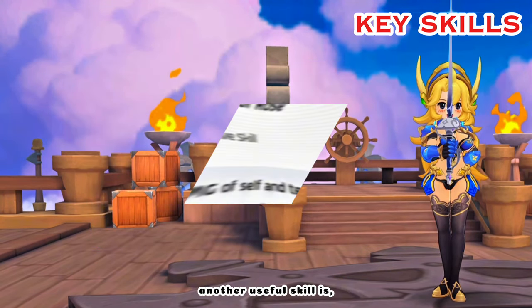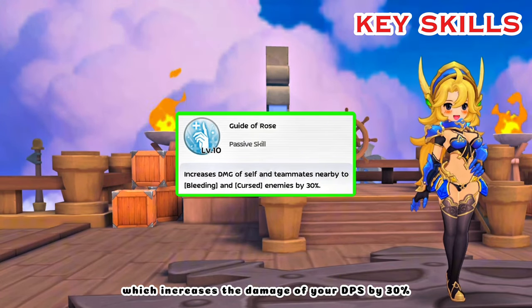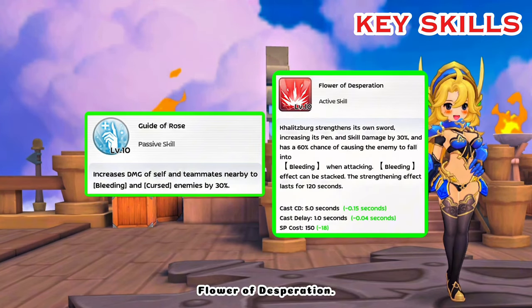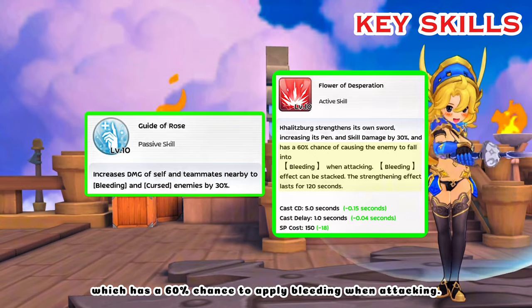Another useful skill is Guide of Rose, which increases the damage of your DPS by 30% to enemies affected by bleeding, which you can get from the skill Flower of Desperation, which has a 60% chance to apply bleeding when attacking.